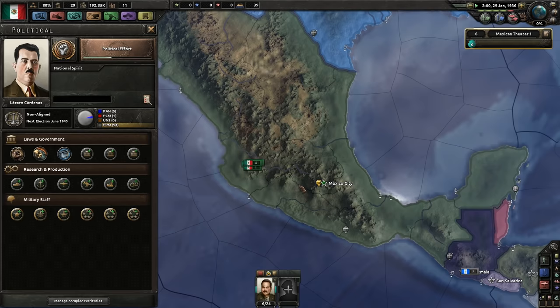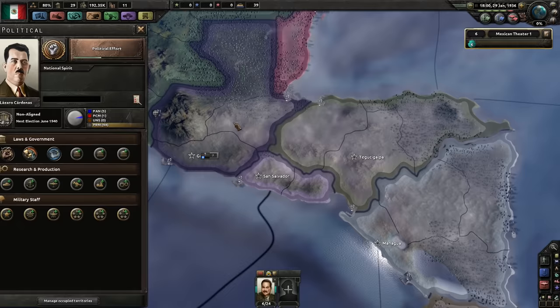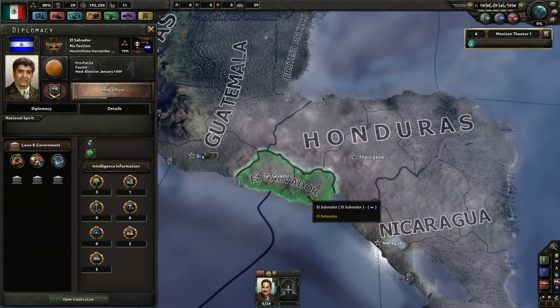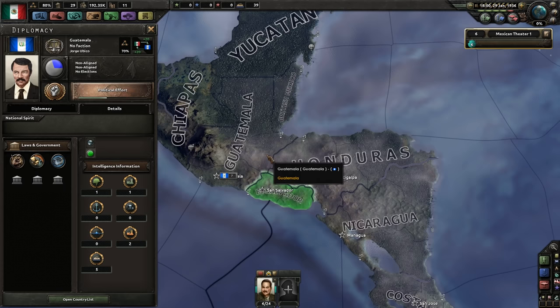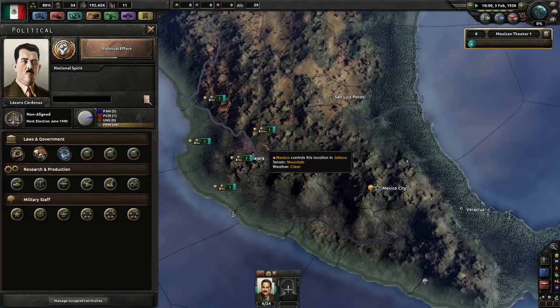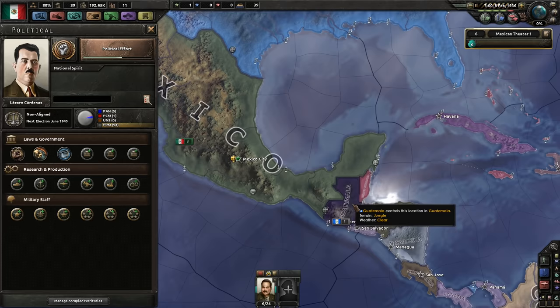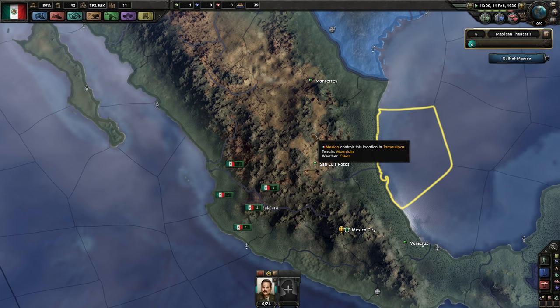My goal is to try to declare by August of '38 — maybe even July of '38. Something interesting: even though the United States guarantees Guatemala, Honduras, El Salvador and all that, they actually won't protect them. You can declare on them and they don't defend at all. These guys only have one division each; this guy has three. They all have one military factory and two civilian factories — very quick, easy wars that give us a fair number of factories. Three factories per conquest is really good. The cost is multi-front wars and about 40–50 political power per war plus 200 days of planning time.